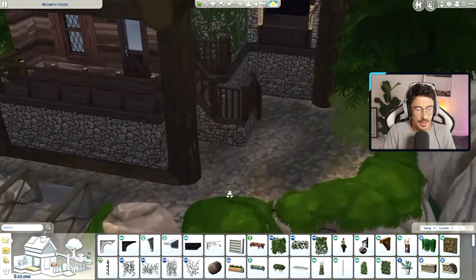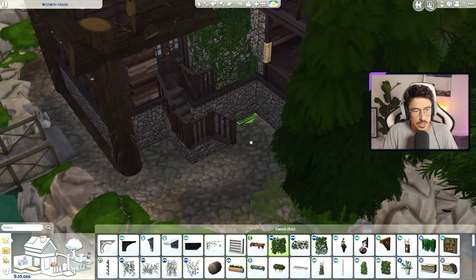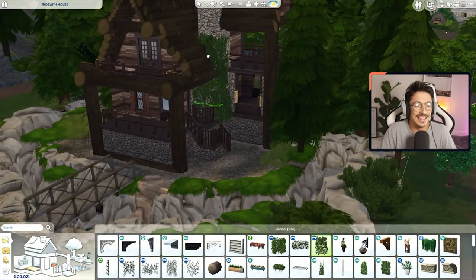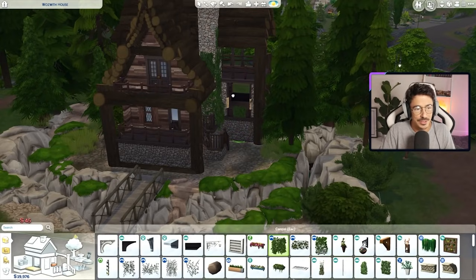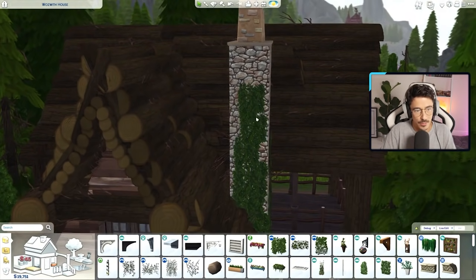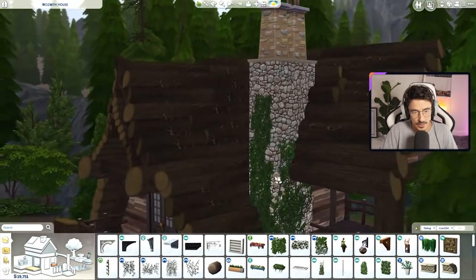We're going to sort the ivy out and do a bit more landscaping and everything's going to be lovely. Will you come down here? Of course you won't. I hate that the ivy is square — I wish they made the ivy oval. I know that's so fussy, but it would be so much easier to blend and make it look natural if it was oval. Bit of that. You're too big even when I size you down one. I do not like it. Like if they'd just made it in this shape, it would have made a lot more sense instead of the stupid squares.